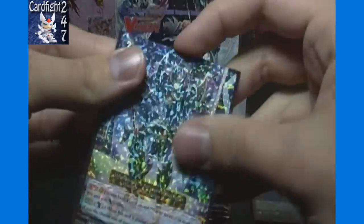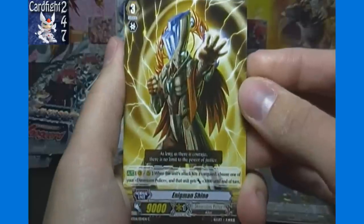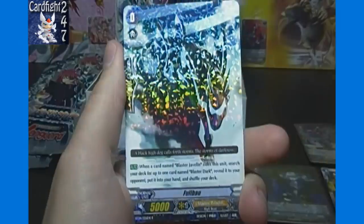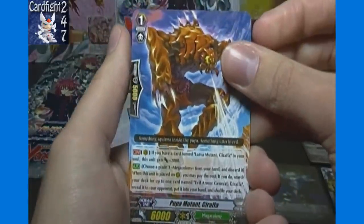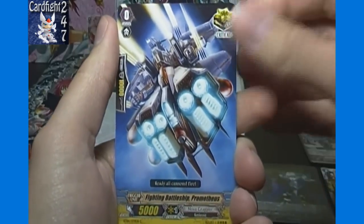Blaster Dark is the best single rare possibly that you can get in any set right now, at least value and playability wise. We'll put that one in a sleeve — despite being just a single rare, it's actually the third one we've gotten through just a little more than one box. Also got Enigmin Shine, Snuggle, Red Gem Carbuncle, Sonic Kakata.